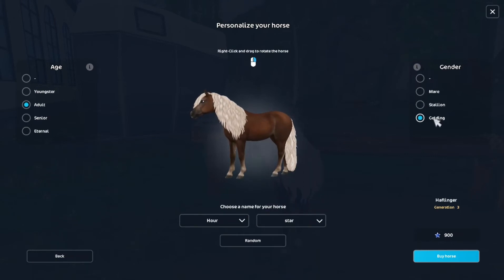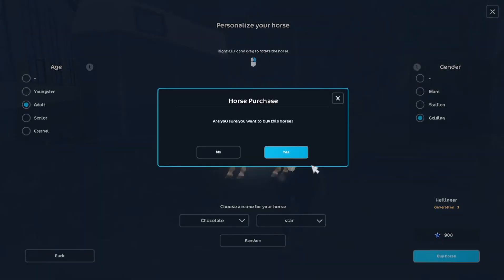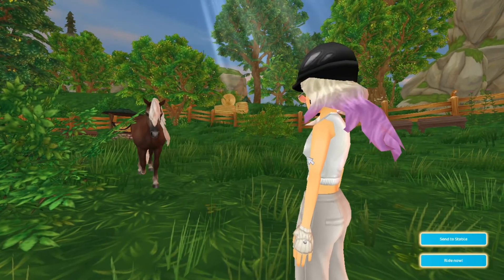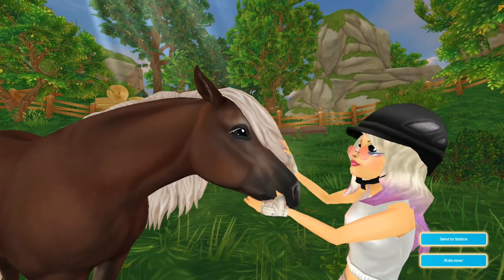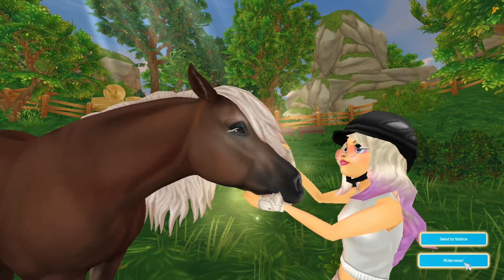I'll come back when I have a name. Okay, first I was thinking about 'Chocolate B', but I actually like the name 'Chocolate Store'. So yeah, this is going to be my horse. Let's buy it. I love this new purchasing screen. Let's click 'right now'.